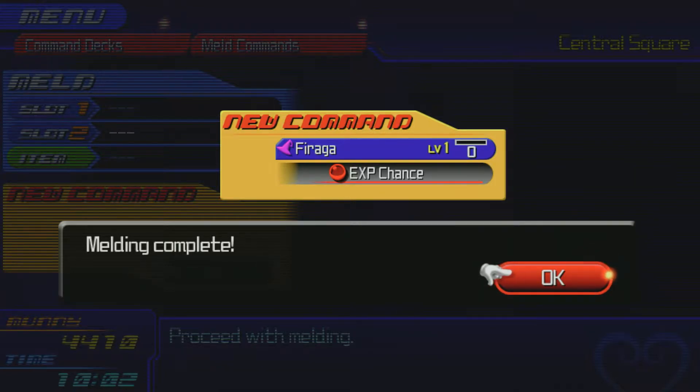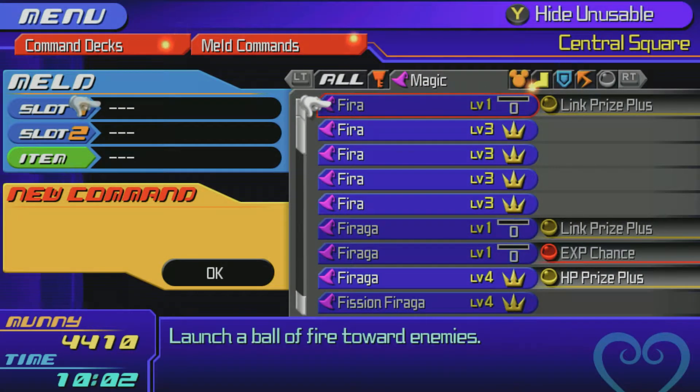I did the wrong one - I did a Fire and a Faraga instead of two Fires. Two Fires and Virus gets you XP Chance - I wasn't reading it right.